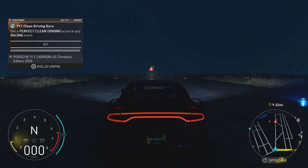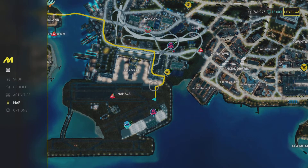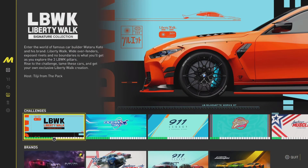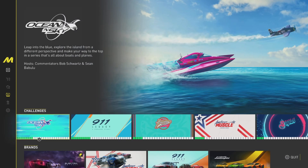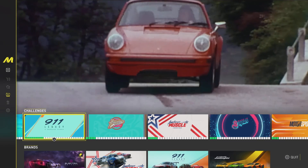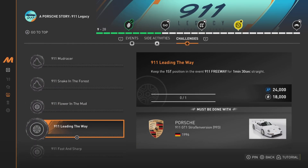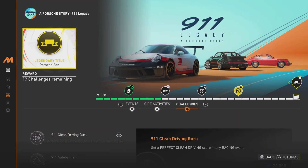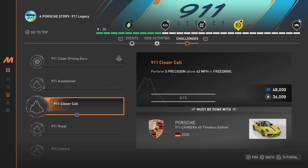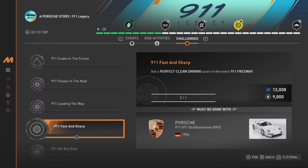What I mean by challenges is if you press options, or the big button in the middle, then press options again, go to Activities, and if you go down to whichever playlist you like, there are challenges for each of those playlists. For this series I want to try and complete every single challenge to get all the rewards possible, because as you can see at the top we get rewards for completing all of them — plus a bit of money and XP as well.